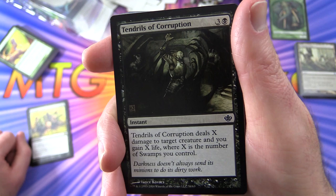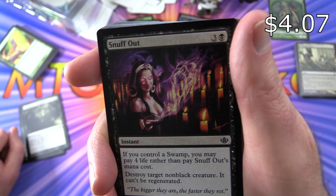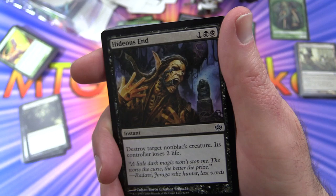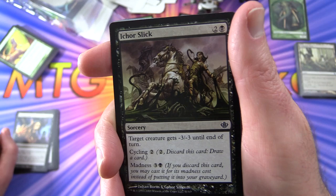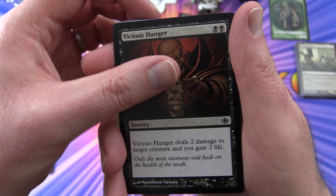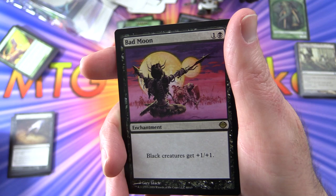Tendrils of Corruption - deals X damage to target creature and you gain X life where X is the number of swamps you control. Two of those. Snuff Out - instant for four, if you control a swamp you may pay four life rather than pay the mana cost. Destroy target non-black creature, it can't be regenerated - that includes green beasts. Hideous End - instant for three, destroy target non-black creature, its controller loses two life. Ichor Slick - sorcery for three, target creature gets minus three, minus three until end of turn, has madness three and a black. Vicious Hunger - sorcery for two, two damage to target creature and you gain two life. Sign in Blood - drawing cards but losing life, seems like a fair trade.